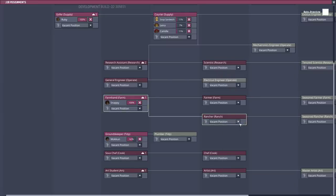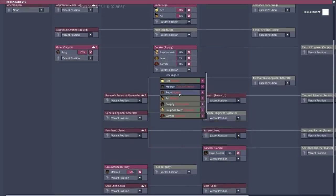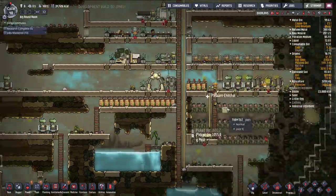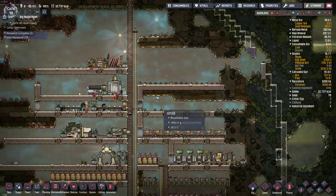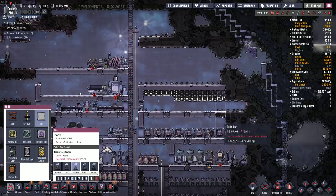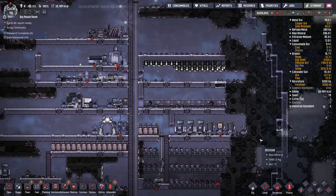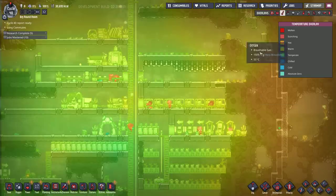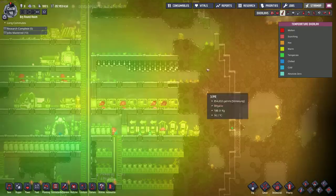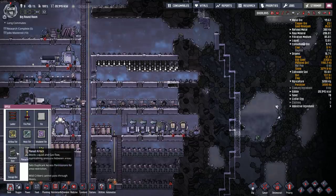Snappy — oh, we could have a rancher. Snappy, you go over here. Ruby, you go over here. I think we could build our first little hatch ranch. Get this bedroom done first. And I really should insulate this before it gets too hot. I should probably dig over this way and put another door in here.